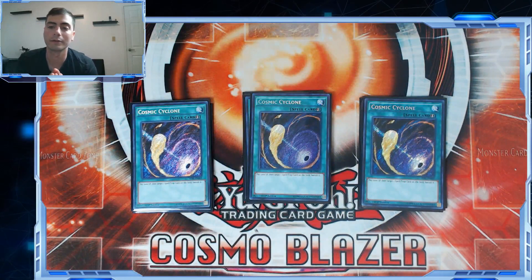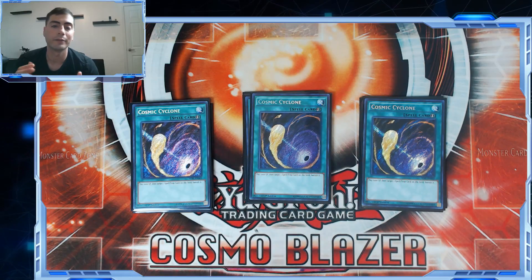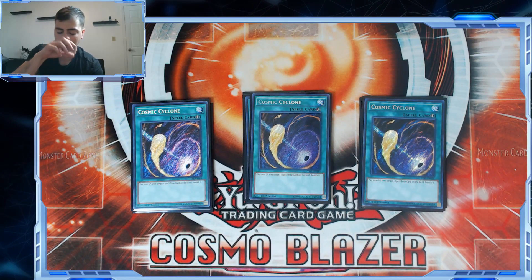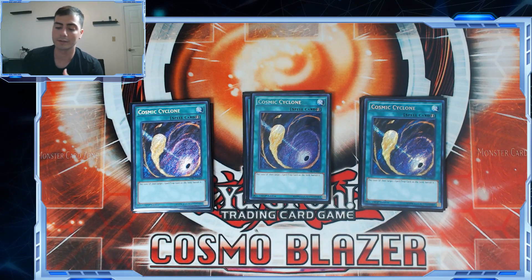Three copies of Cosmic Cyclone is the best generic backrow removal for this deck. This deck cannot afford the discard cost — especially if there's one set card and you really need to force it, like a Crescendo or Roar or Rage, because you don't want to walk into that. This deck can't afford the minus one for Twin Twisters especially game one. Cosmic Cyclone hits Multirole, forces the one-of negations in the backrow, hits a key card here and there — it's just a good generic card and always has been.